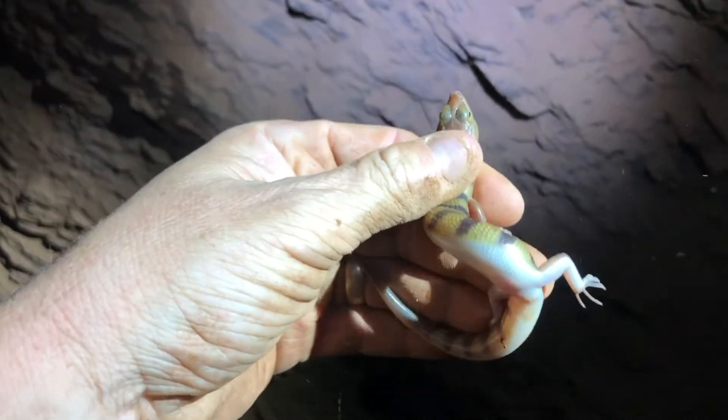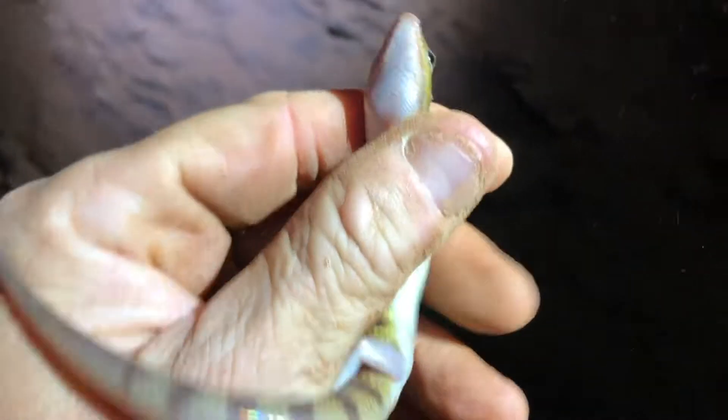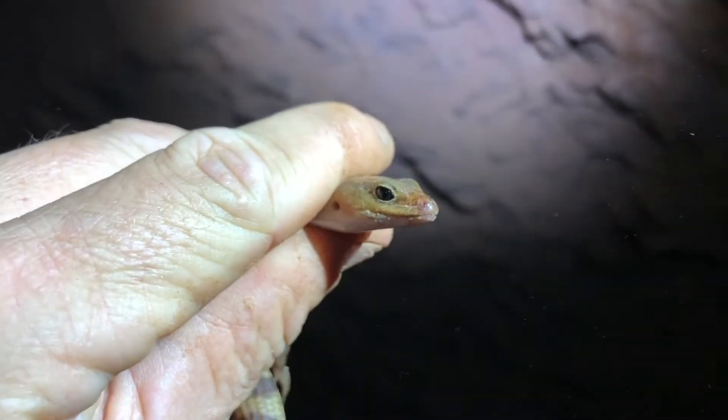Look at that species of skink. It's called a broad-banded sand swimmer, and they actually do swim through the sand. He's in here just picking up insects off the ground at the outside of the cave. They're nocturnal, but I guess inside here he can hunt any time.